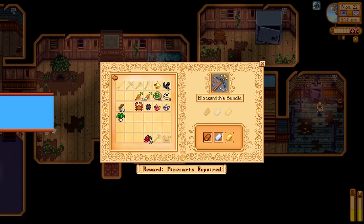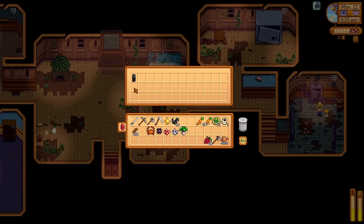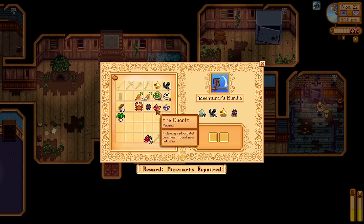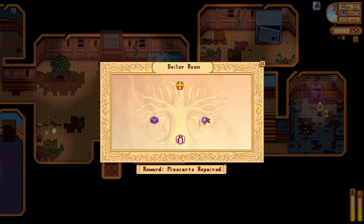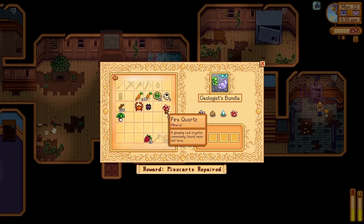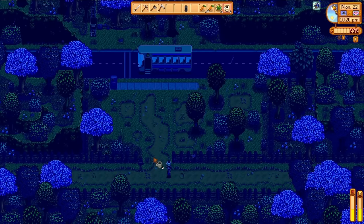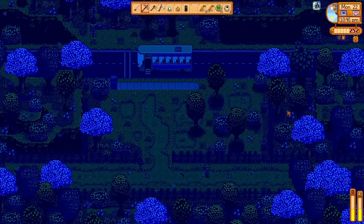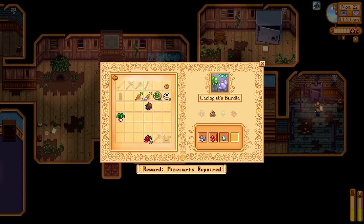I mined for a little while, coming back to the community center to turn some stuff in. There are secondary rewards if you complete all bundles within a single room. The boiler room is focused primarily on mining objectives, and upon completing all of those objectives, we will unlock the minecarts. Unlocking those is going to allow us to travel around the map much more effectively. Unfortunately I forgot my earth crystal and frozen tier, so I had to run back home — we're losing like two hours in this day just running back for no reason.